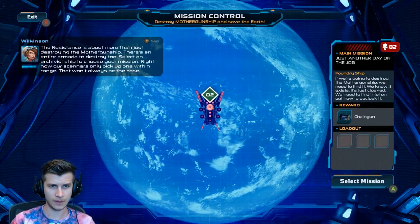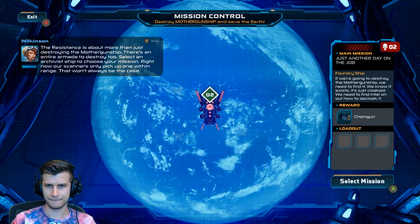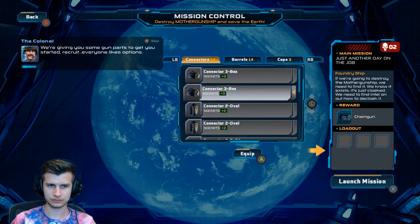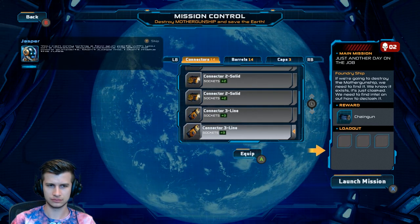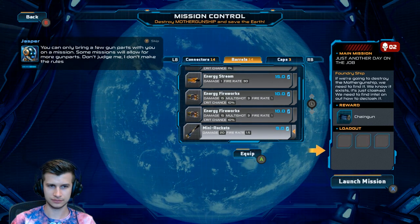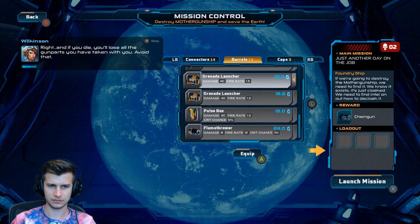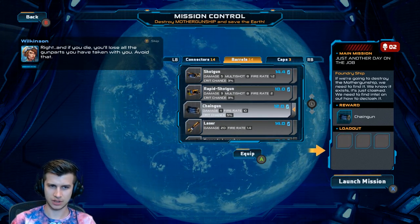The resistance is about more than just destroying the Mother Gunship — there's an entire armada to destroy too. Select an archivist ship to choose your mission. We're giving you some gun parts to get you started. Everyone likes options — you can only bring a few gun parts with you on a mission. Some missions will allow for more gun parts. And if you die, you'll lose all the gun parts you have taken with you — avoid that.